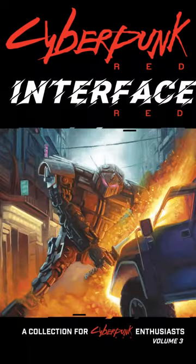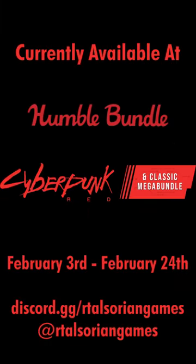The Militech Enforcer is found in Interface Red Vol. 3 for Cyberpunk Red. It can be picked up now in the Cyberpunk Red and Classic Mega Bundle on Humble Bundle until February 24th, and then on DriveThruRPG right after. We'll put the link in the comments for you if you want to take a look.